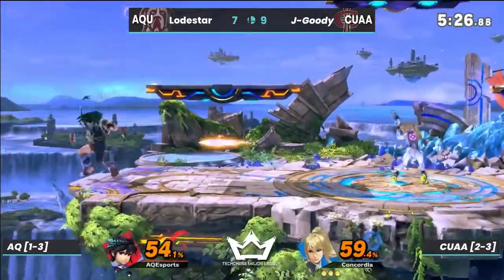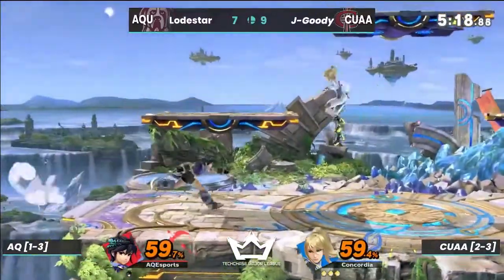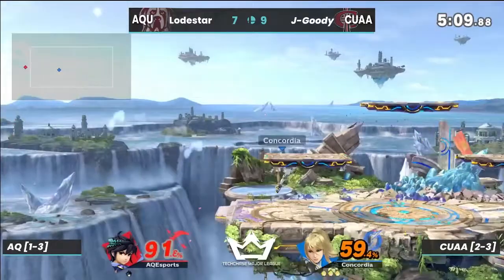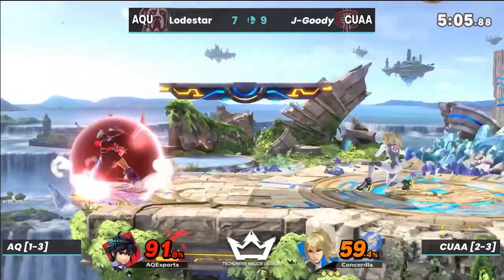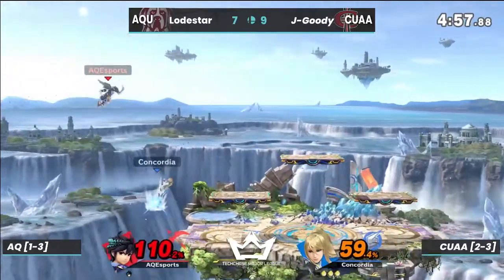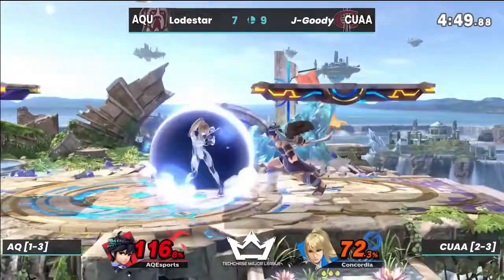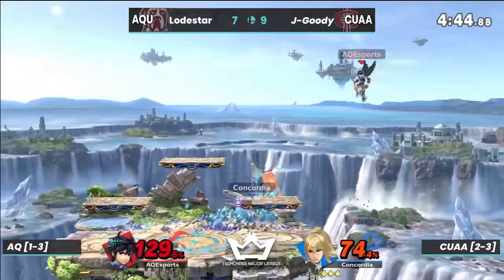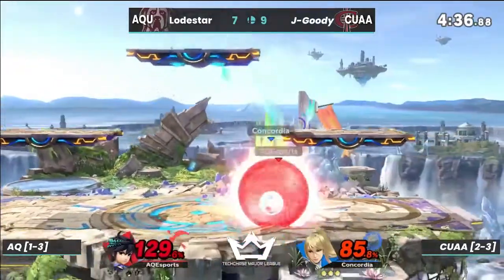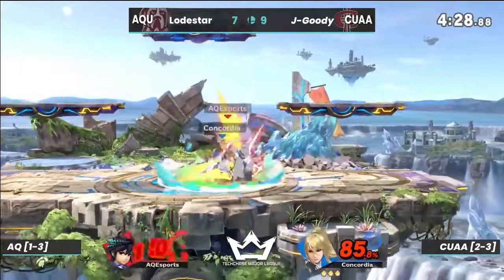This is Jay Goody, man — all goody! There we get the flip kick, lots of damage. Almost gets the read on the air dodge. Jay Goody is doing a really good job pressuring at the ledge specifically — it seems like every time Lodestar wants to make it back to stage, Jay Goody is there with a paralyzer or a side-B. That down smash doesn't connect, but that was a brilliant spot dodge from Lodestar — if he hadn't done that he would have been dead, because the paralyzer does have a medium-sized range.